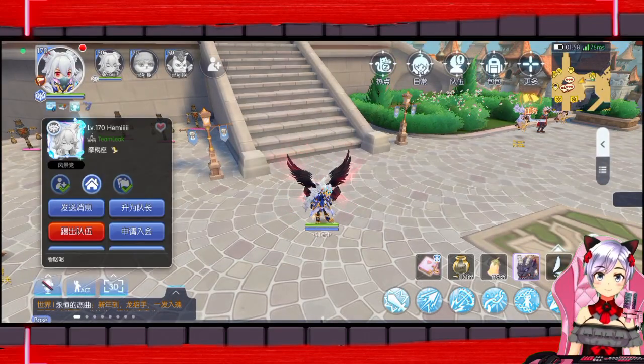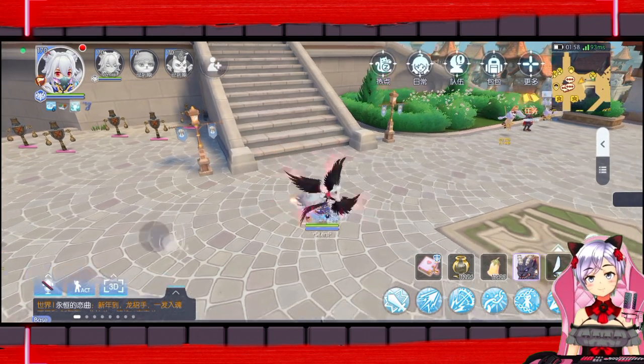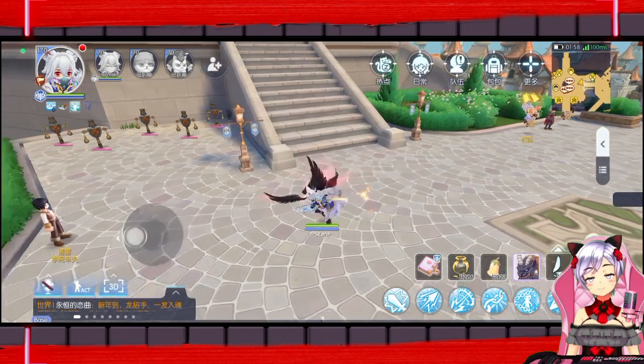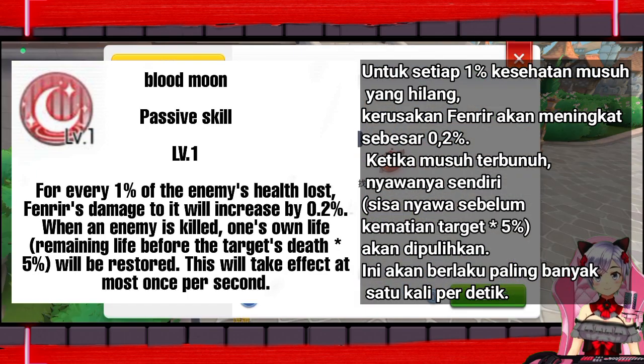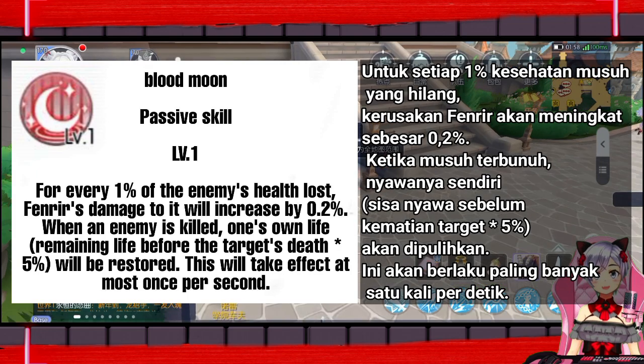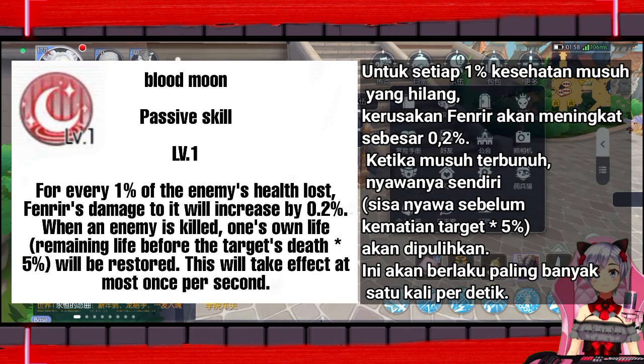The following are several passive skills from the hero class Fenrir. For every 1% of the enemy's health lost, Fenrir's damage to it will increase by 0.2%. When an enemy is killed, remaining life before the target's death × 5% of one's own life will be restored. This will take effect at most once per second.